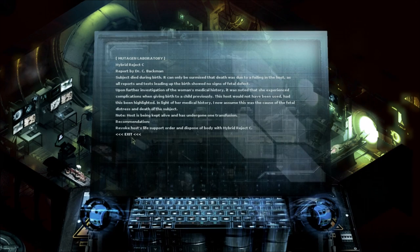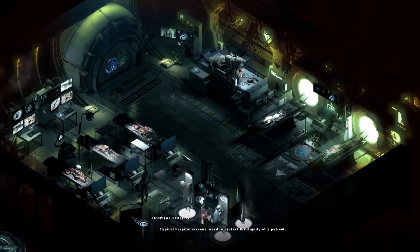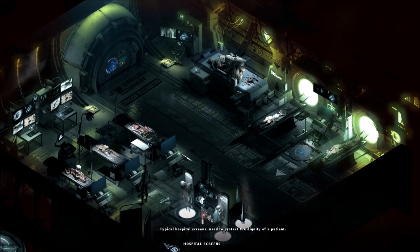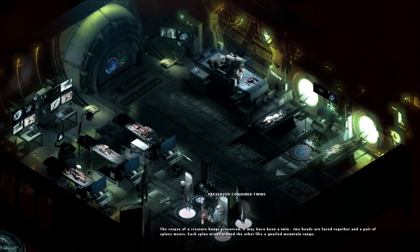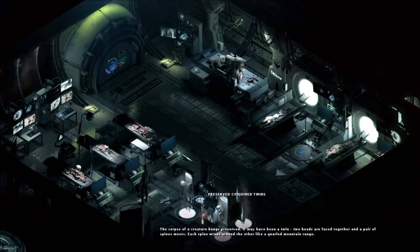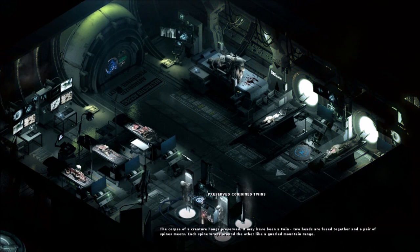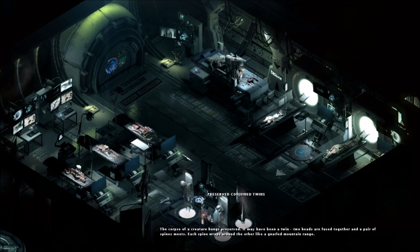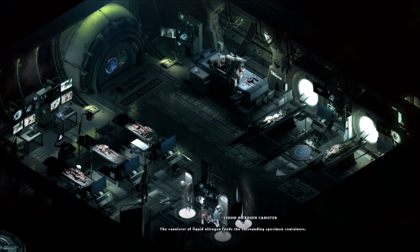Okay, so that was a lot of reading again. There are hospital screens — typical hospital screens used to protect the dignity of a patient. Preserved conjoined twins — the corpse of a creature hangs preserved. It may have been a twin. Two heads are fused together and a pair of spines meets. Each spine wraps around the other like a gnarled mountain range. How did they come up with this stuff? I mean, the developers.